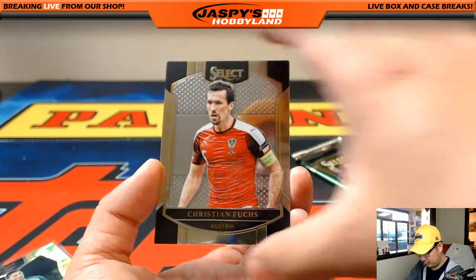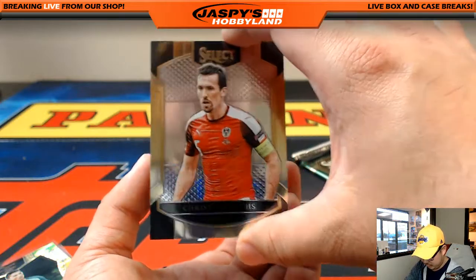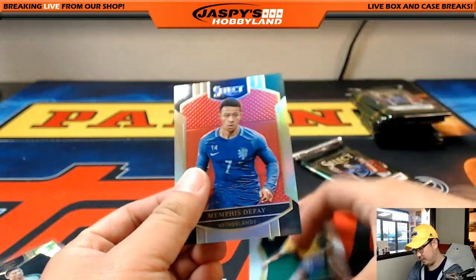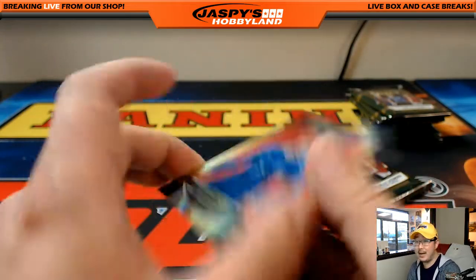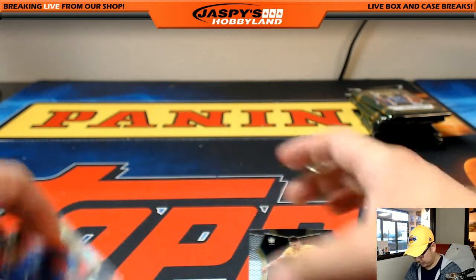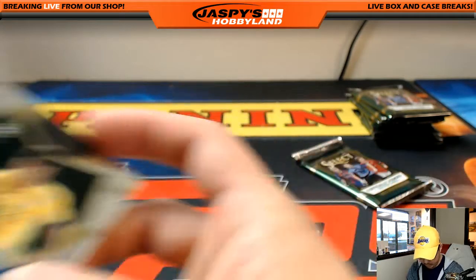Rashford, Gomes, Fuchs. And what's back here — that's Memphis Depay. And Neymar in the back. Nice — 144 out of 199 on that one. And there's the Neymar.